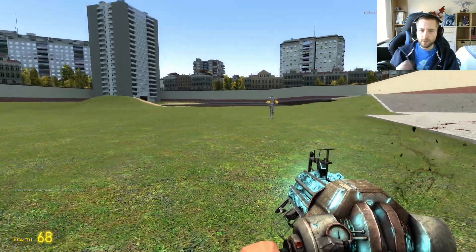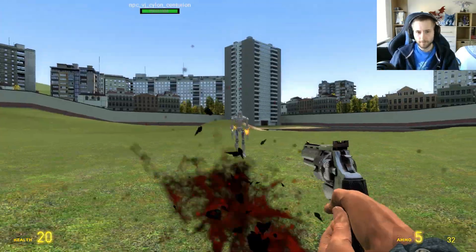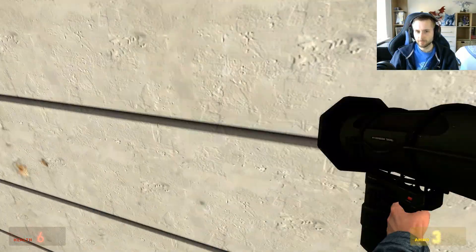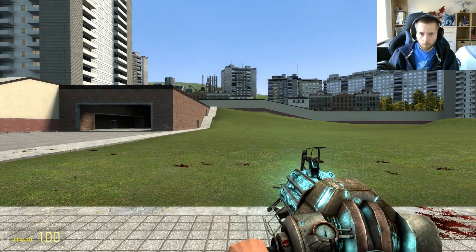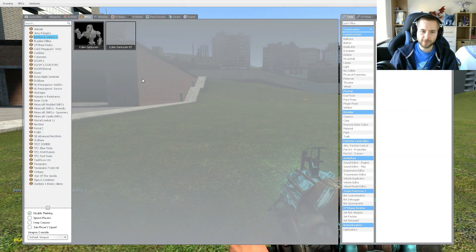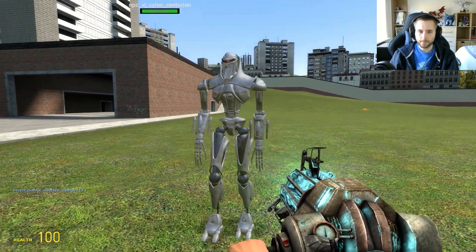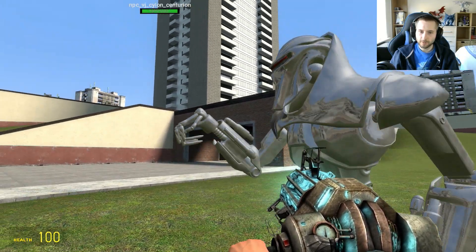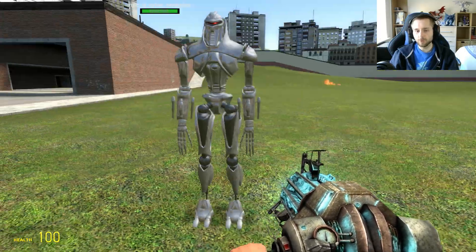Let's see what it does by default. There's the guns - I was wondering if I had any guns. It looks like it's got guns on its wrist and obviously the claws for melee. There's quite a bit of blood there.